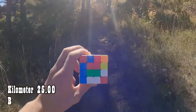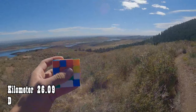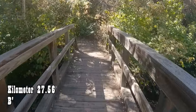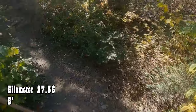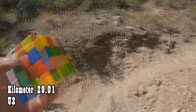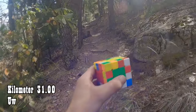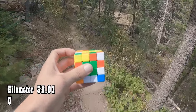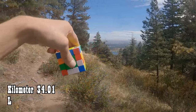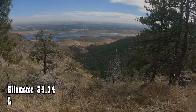25 kilometers: B, and I am entering the forest. 26 kilometers: D. 27 kilometers: B prime. This is a neat looking bridge — these trees smell good. 28 kilometers: F. 29 kilometers: U2. 30 kilometers: F prime. 31 kilometers: UW. 32 kilometers: U. 33 kilometers: B prime. 34 kilometers: L. I have quite a view from here — that is an amazing view.